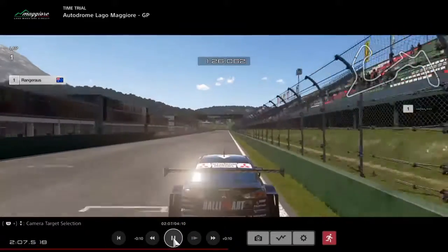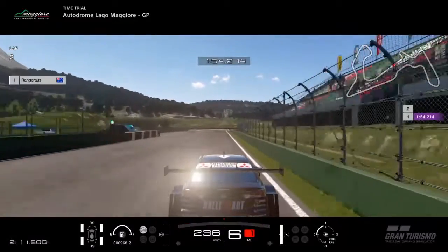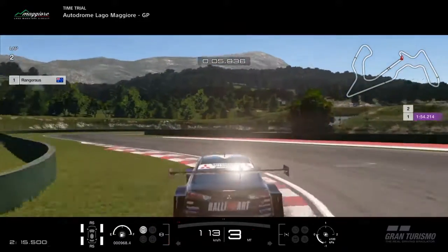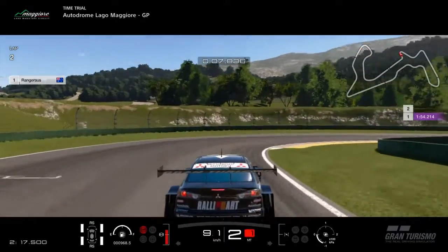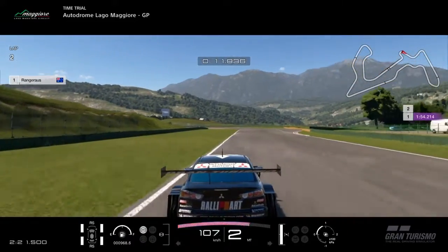This is a lap guide for Lago Maggiore GP. Use the 100 meter board as your reference and brake at around 80 to 70 meters before the corner. Hit the apex at turns one and two and get on the power as early as you can.